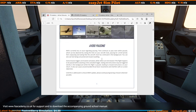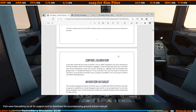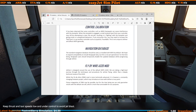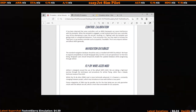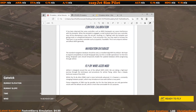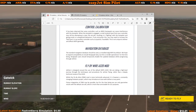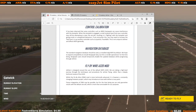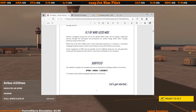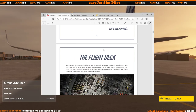A couple of other things they mention: avoid pausing, how to control calibration, and if you use something like the Navigraph database they ask that you go back to using the default database. That is because the waypoints are all keyed in automatically for each pack and scenario that they have.